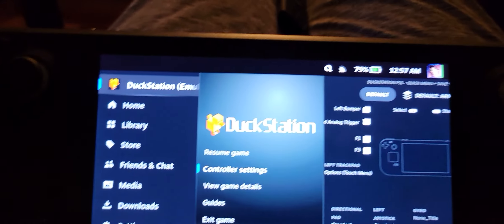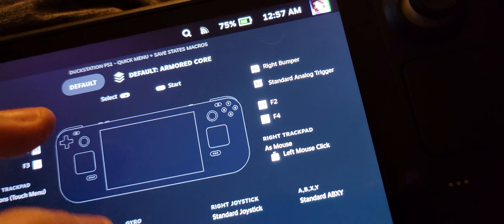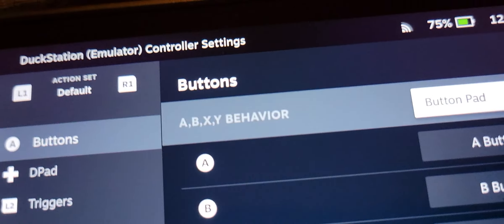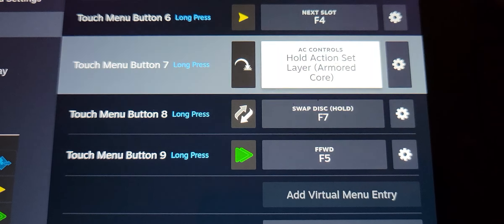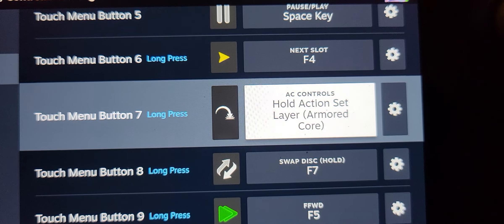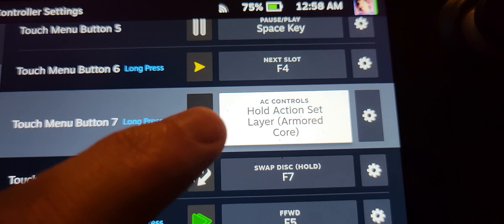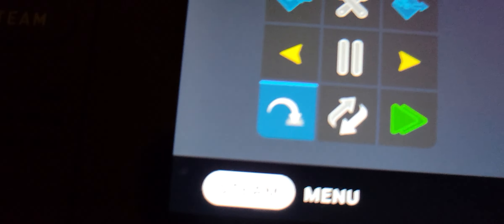I created this controller profile here. It's based on the DuckStation one with the menu, however I don't really care about achievements. So I repurposed the virtual menu command. Since I only have this one game that I really care about, I basically made an action set layer for Armored Core to switch on that button there.